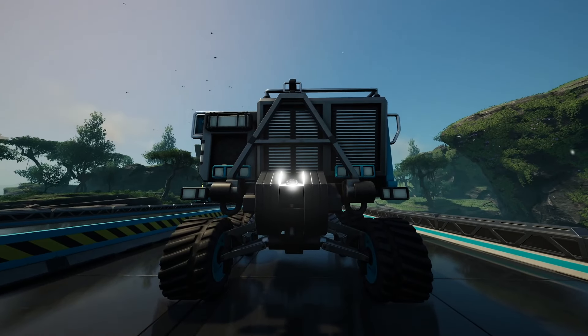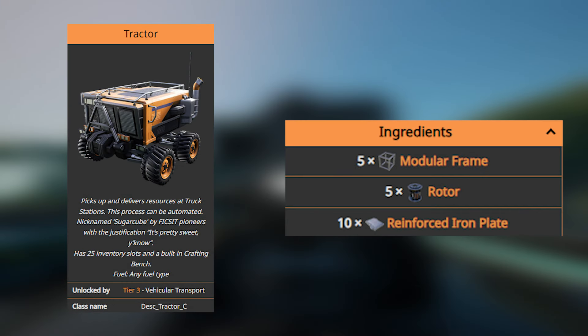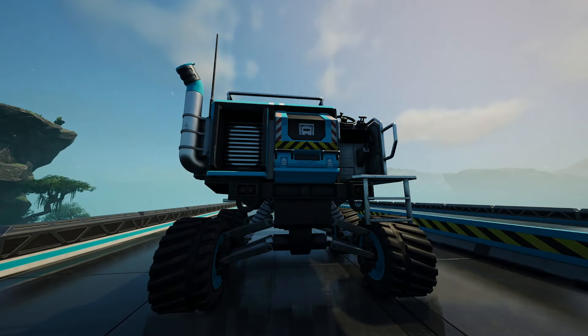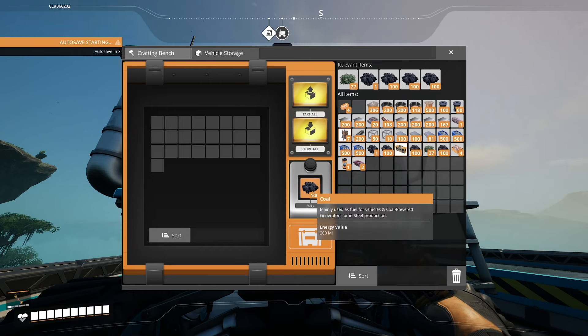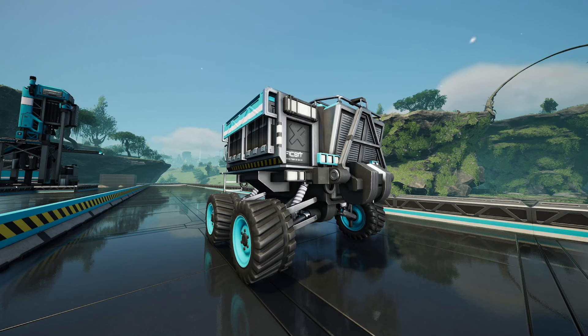Starting off with the tractors. The price is relatively cheap compared to the truck — it costs you 5 modular frames, 5 rotors, and 10 reinforced iron plates. And despite its relatively cheap price, this is not a bad vehicle. It has 25 storage slots and can take a lot of fuel. You can use coal, which is actually rather important for this project. Not only does it have quite a lot of storage, but there's also a crafting bench tab that not many people utilise. The max speed of the tractor is 69 kilometres per hour.